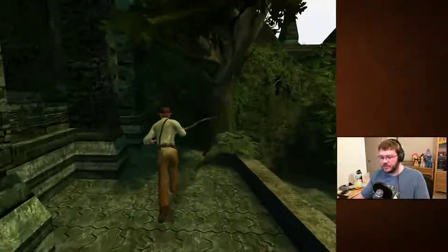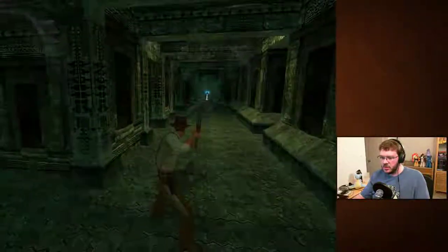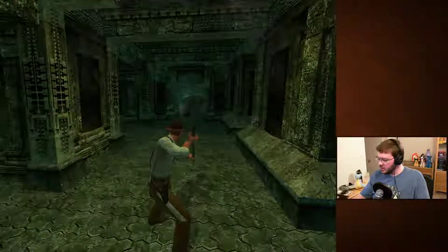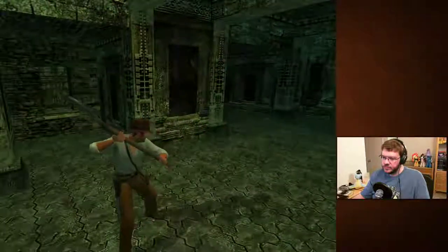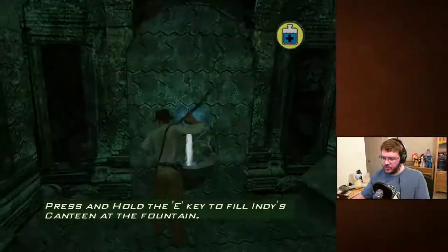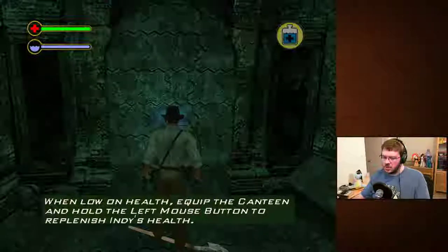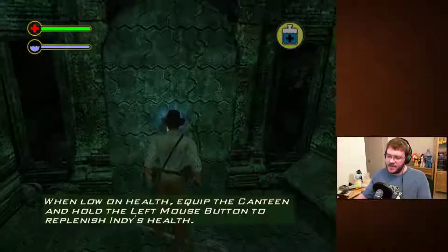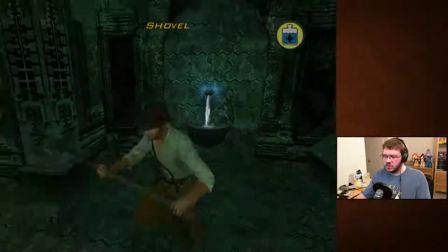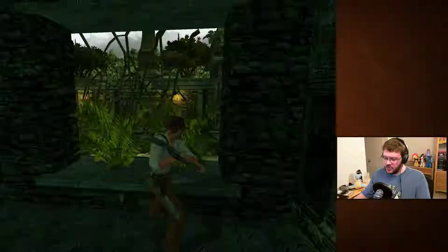I'm trying to figure out how to use the camera effectively — doing the mouse only when I'm not moving. Push and hold E. I wonder if maybe these water fountains are checkpoints.